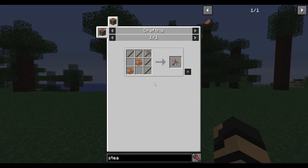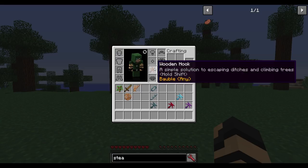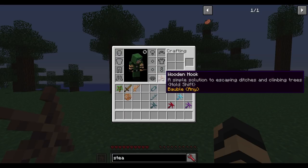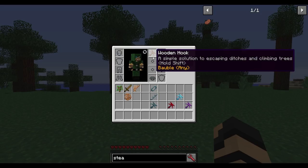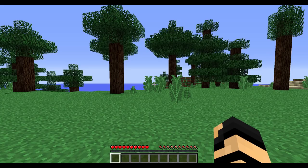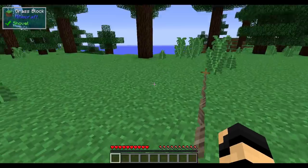It has a stone pickaxe on there, but it's basically just called that for the level that it is. It also works with baubles, and you can put it in any baubles slot that you want and it will work. It does not have durability, and it does not work in hand — you have to have it in your baubles slot. It works with a key binding; in this case I'm using the letter C.